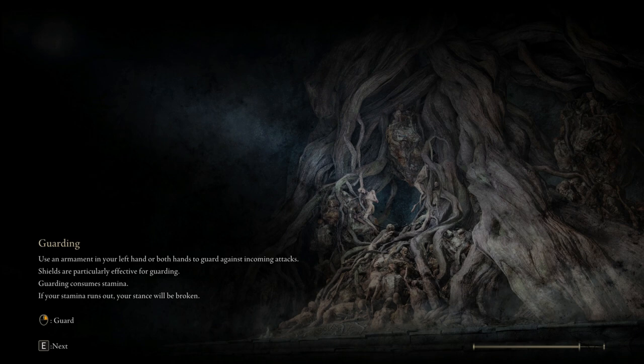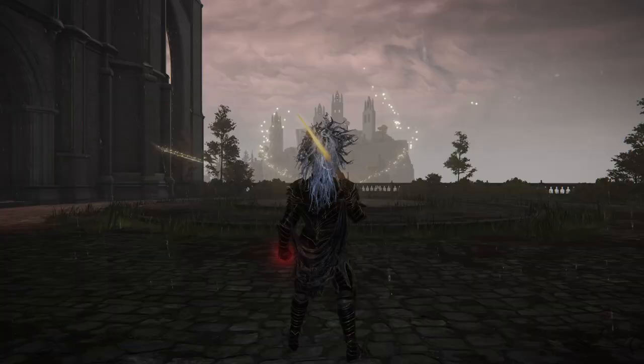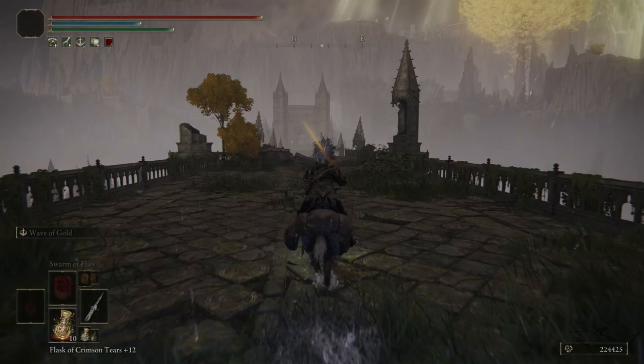Probably most of you have already been here. After you enter this academy, all you have to do is get yourself invaded and fight. Take the site of grace and then just go on the right side to that broken bridge. From that broken bridge you can summon your samurai — Yura is the name. You will see this red summon sign right over here and you can summon him.